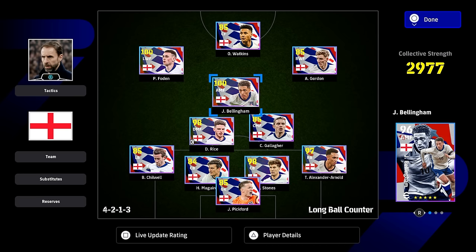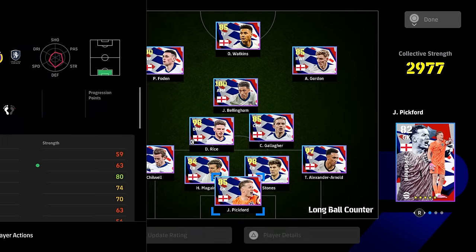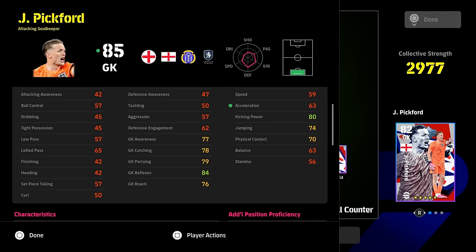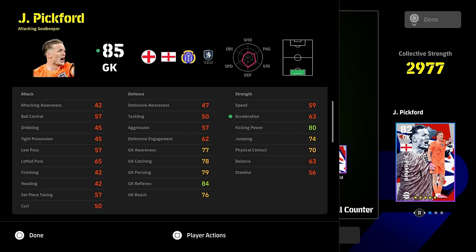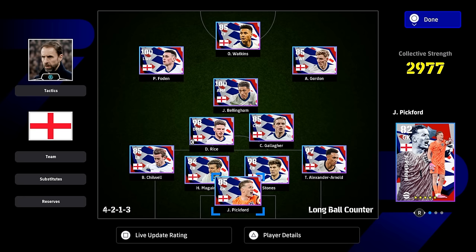Bellingham is definitely a really good version of Bellingham here — I feel like he could be a really solid one. But we are going to start at the back. Pickford — obviously his reflexes with his height at 185. His jump is a little bit low because he's only got 21 levels. If he had maybe 25, 26 levels, it could be a different story. But I don't think that Pickford is really worth it if you're going to be looking for wins.